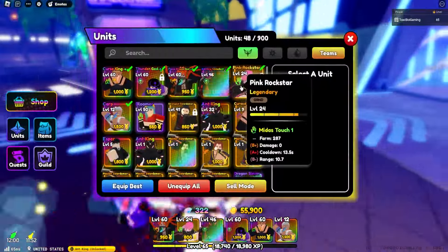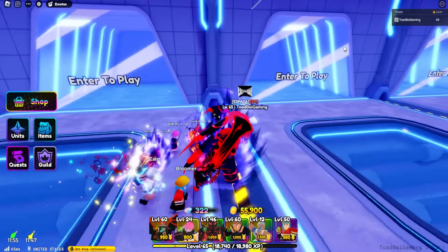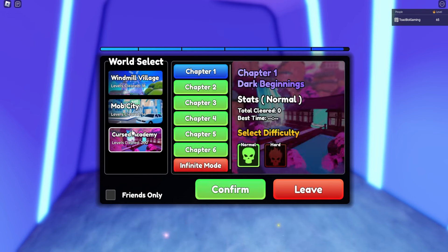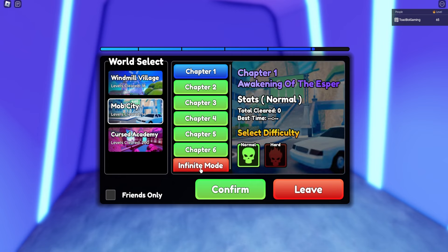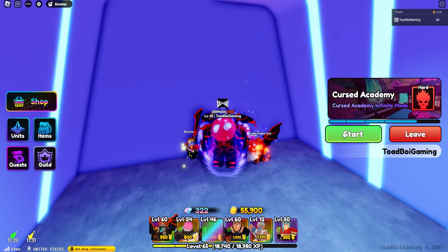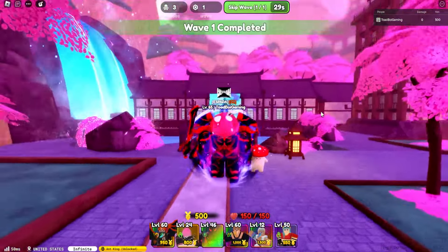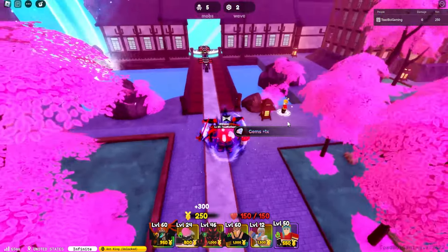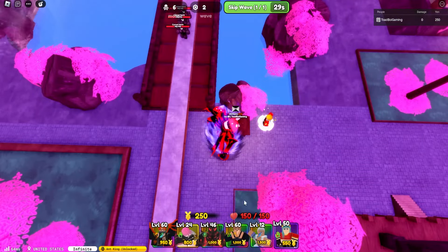We're going into infinite mode — let's bring Bulma along too. The tierlist will be coming out very soon; I've almost understood every single unit in the game and want to make sure you get the best info. Let's load up Curse Academy. Infinite modes are a great way to get gems, but I definitely suggest completing story modes — they'll get you a little bit more gems quicker.